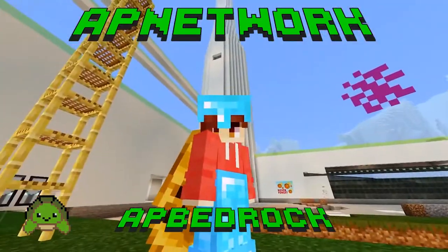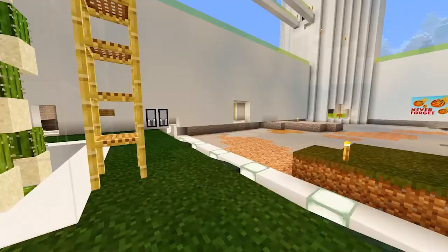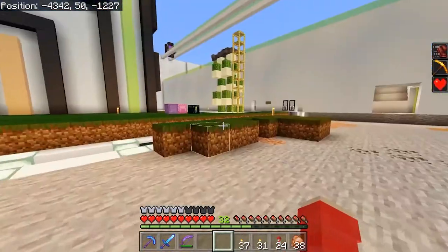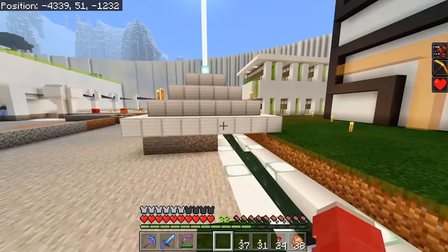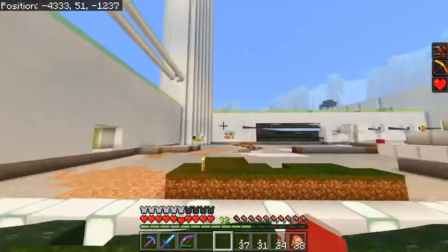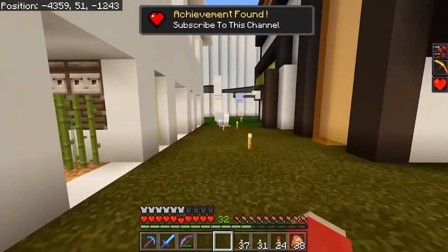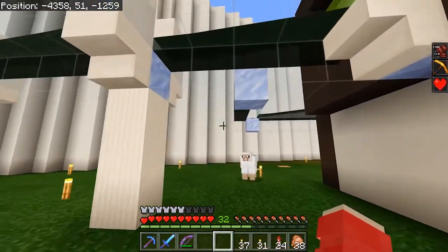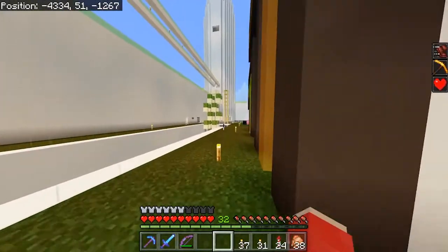Welcome back to another Minecraft survival video on the Adults Kit Bedrock server. As you can see, we are back down in our industrial zone or crop farming area. There's the melon and pumpkin farm we finished up last time. I am slowly ripping out all the stone and replacing it with lovely grass to make it look a bit more friendly, though it has turned into a massive passive mob spawner. The melon farm is working fine, but today we are going to work on the cactus farm.